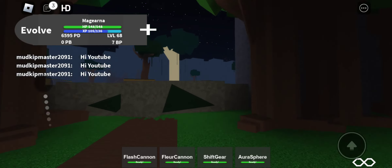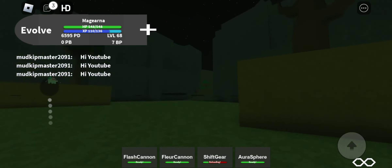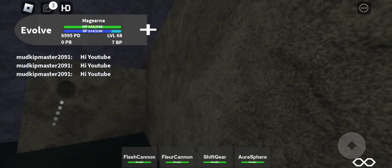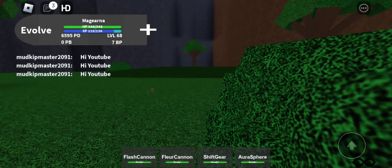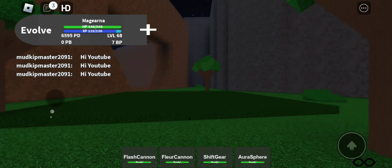We go past the swamp, past this area. Now in the badlands — or lowlands, I don't know, there's no official name for these places, that's just what I call them — you'll find the rusted leg.